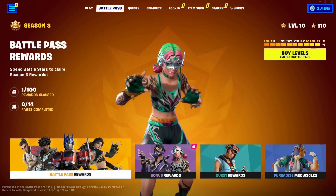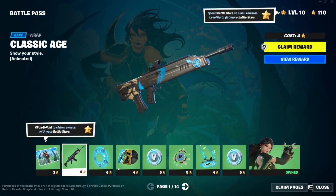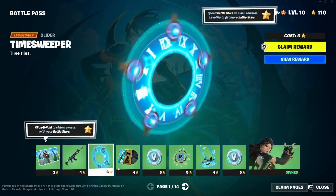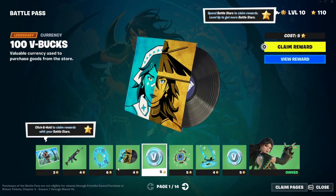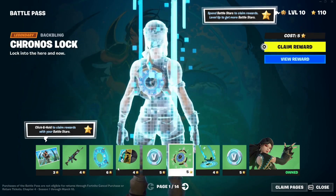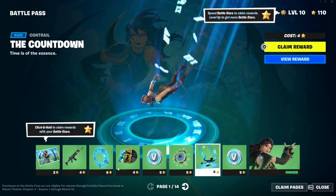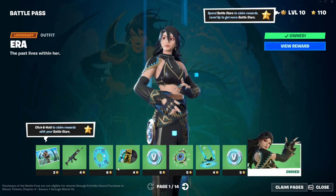Here we go. First we have the Arrow loading screen, a classic wrap, a glider, the Sweeper — pretty cool. Then we have a music pack called Sees the Future, some vbucks, the Chronos Lock, the Countdown contrail, and more vbucks.